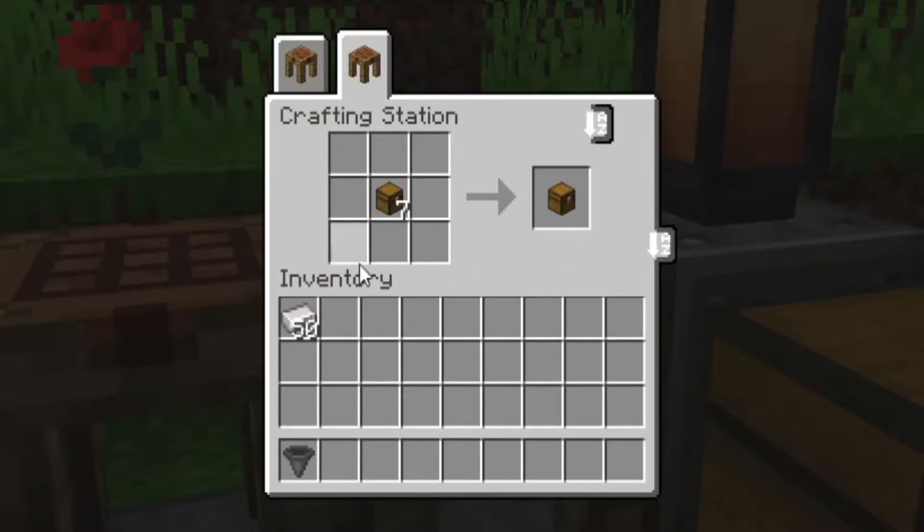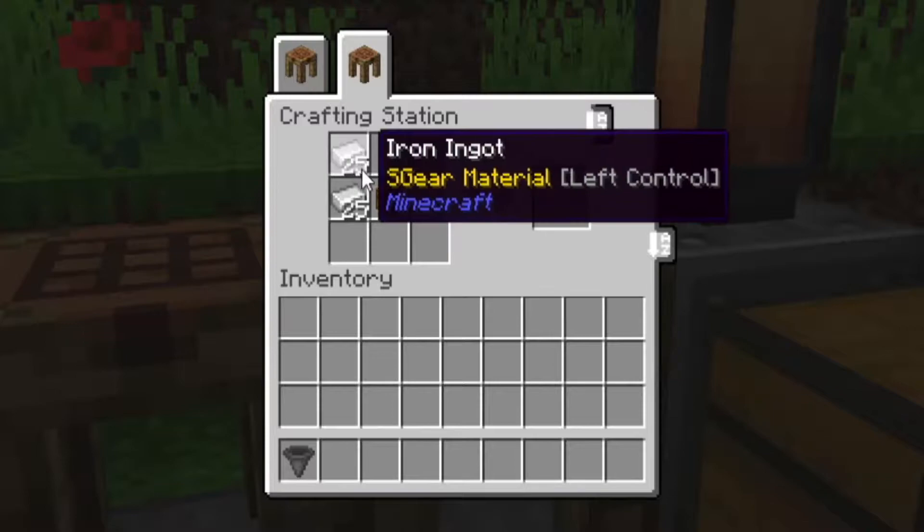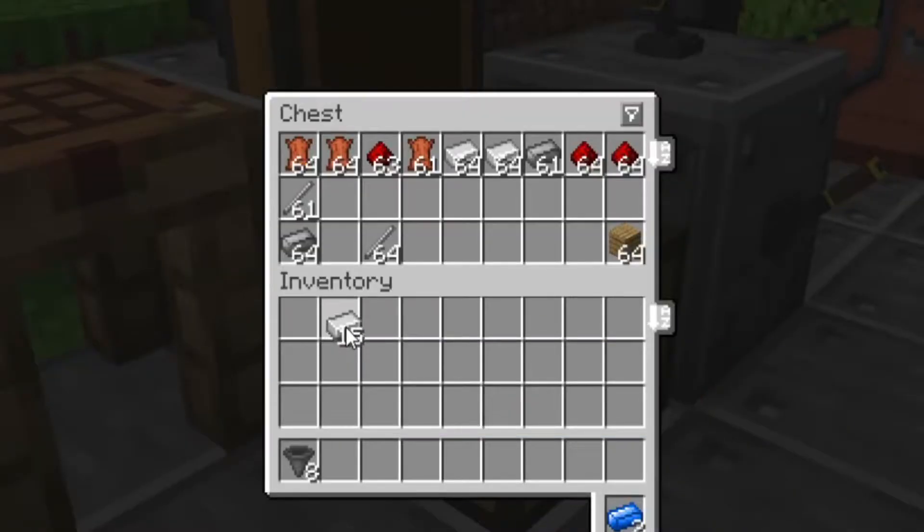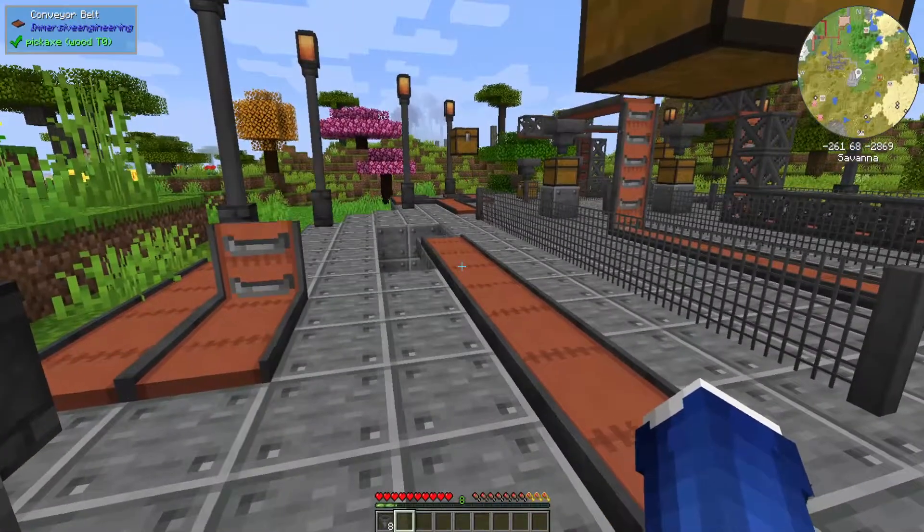We're going to make a handful of those because we're going to need them as we walk around the factory. Now we have eight hoppers, which should be enough to get us around.